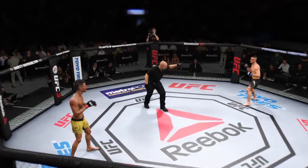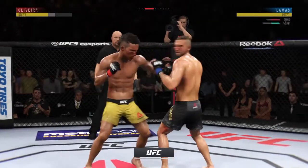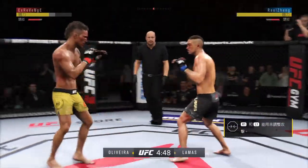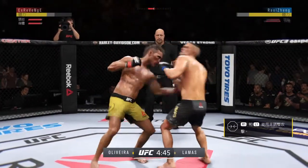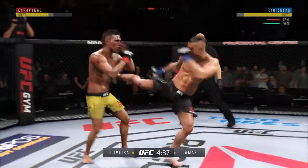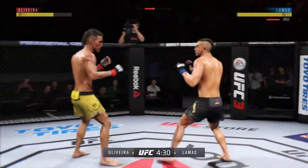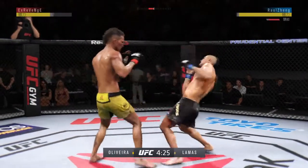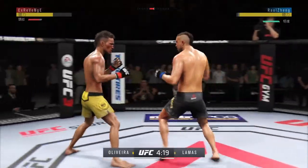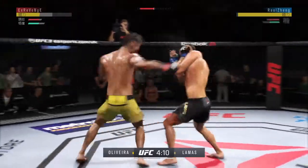Final round — third round underway. Just as he did in the previous round, he continues to connect on a high volume of strikes. And a good sign too — he doesn't seem to be slowing down whatsoever. Continuing to work the body to great effect. Lamas gets hit with a kick that landed flush. Let's see if he can make some adjustments. Lipped him with the jab. Blocked that strike. Now counters with a leg kick. Well done there by Oliveira.